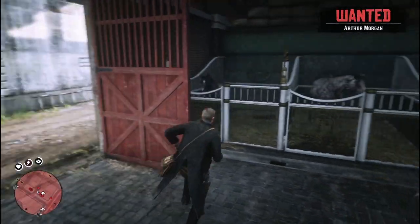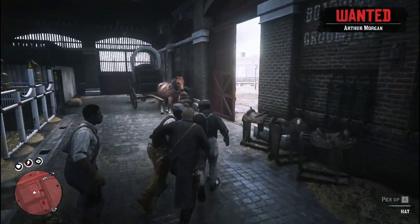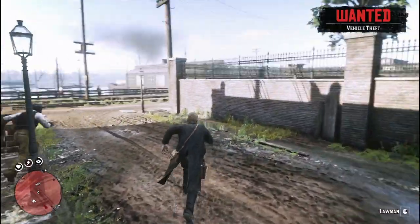All you need now is to go outside and escape from the lawman. Also don't forget to whistle for your horse so the horse will follow you.